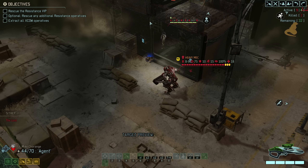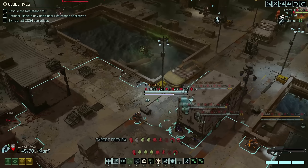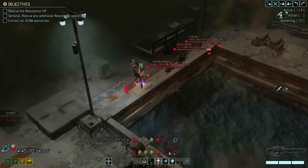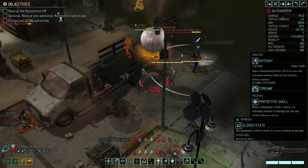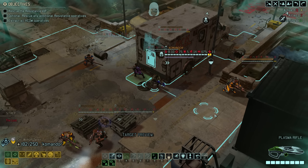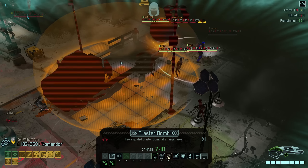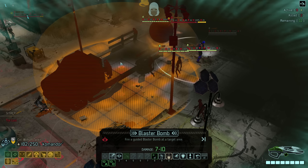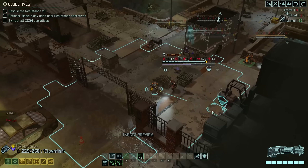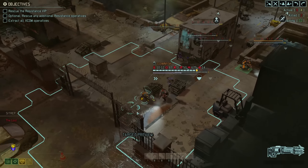The chance of that is definitely lower because he has some really easy targets, but it's still possible. I can grapple, but I can't grapple to the left because then I will trigger that pod on the left. I don't really want to do that. I can shoot the Gatekeeper. I suppose I can, but I don't think I can kill the Gatekeeper on this turn — that's not gonna happen. I could use the Blaster Bomb, just don't hit Chant with it. Not the best use of Blaster Bomb ever. Can Clownfish get a shot? He's too far away — he cannot get a shot at the Gatekeeper. So that's a little unfortunate.